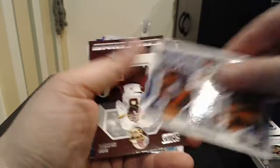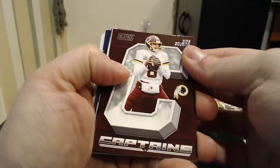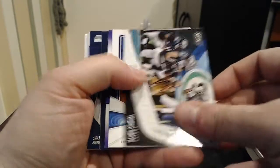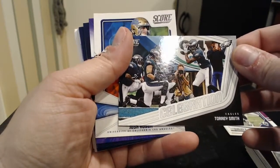Eli Manning, Signal Callers. A Captains card. Kirk Cousins — of course, now he plays for Minnesota. A Torrey Smith Celebrations card with the Eagles — looks like he's stepping up to bat there.